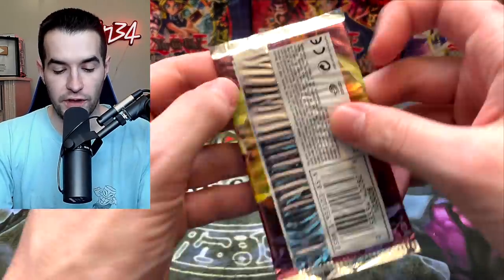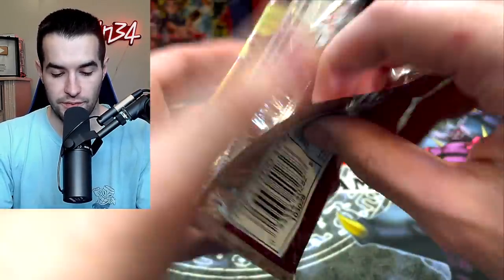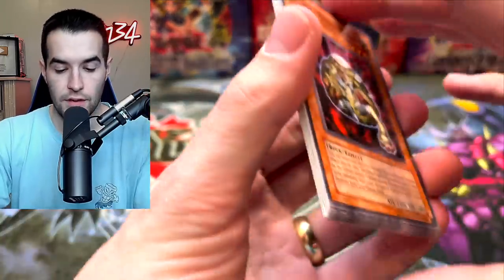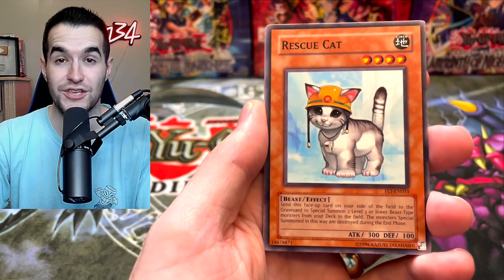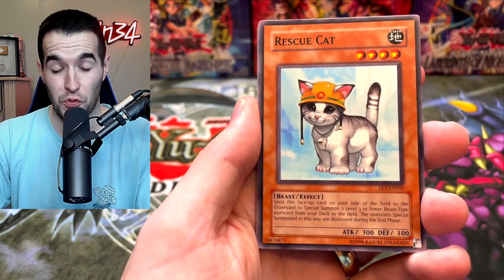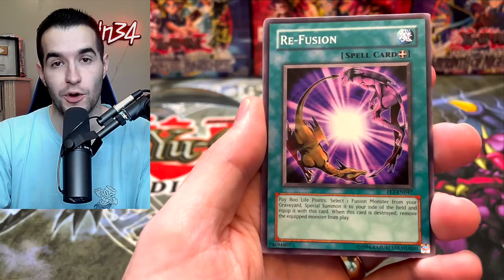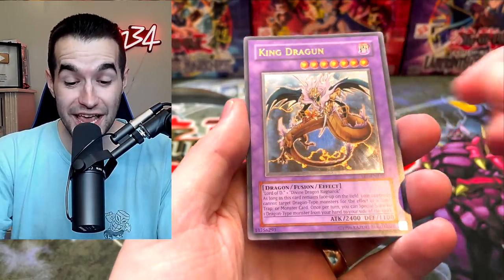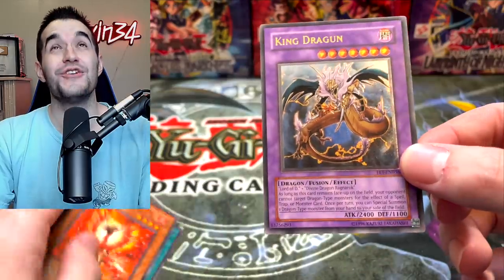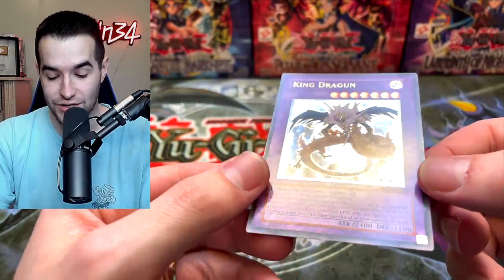Another Flaming Eternity — please do not be damaged. We have Light Hex Sealed Fusion, Good Goblin Housekeeping, Rescue Cat — we're three out of like four or five, that's insane, that's a really good card — Refusion, too bad we didn't open these before the reprint. And then... Ultimate Rare King Dragon! Thank goodness this wasn't the damaged one. This is actually a very nice card with pretty decent value.